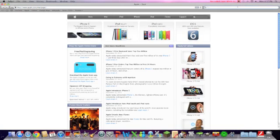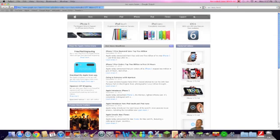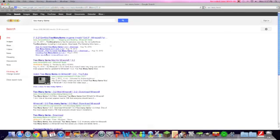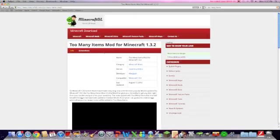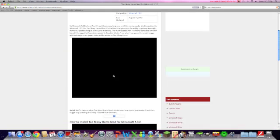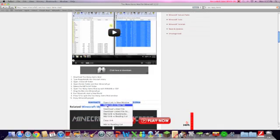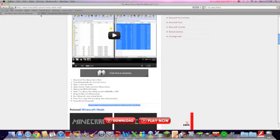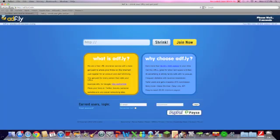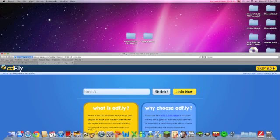Actually, we are going to quickly install Too Many Items as well, because that is a really helpful mod. I like it — I'll have the link in the description. It's really simple to install too. It pretty much makes it like creative mode on survival mode, and you can switch between creative and survival. It's pretty fun — it gives you everything you need.